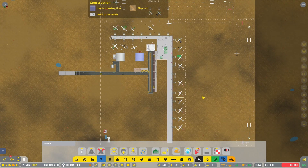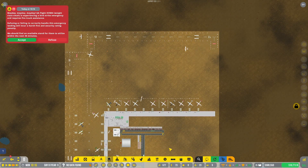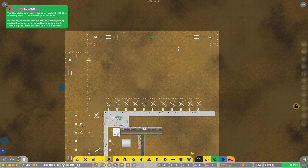We've got all kinds of stands, we've got the second runway, and yeah things are looking pretty good - except for the fact that we still don't have a fire truck.